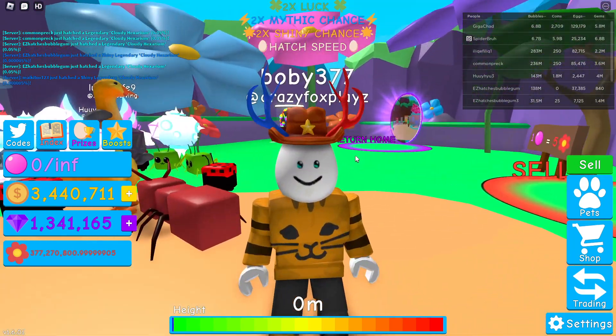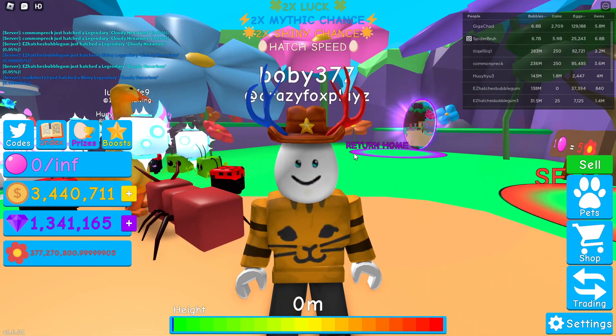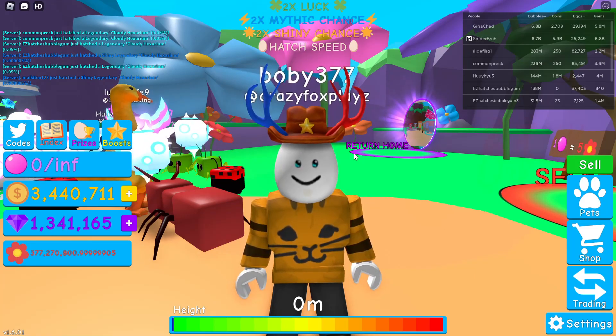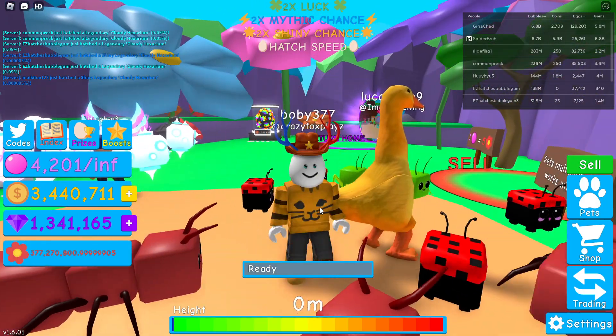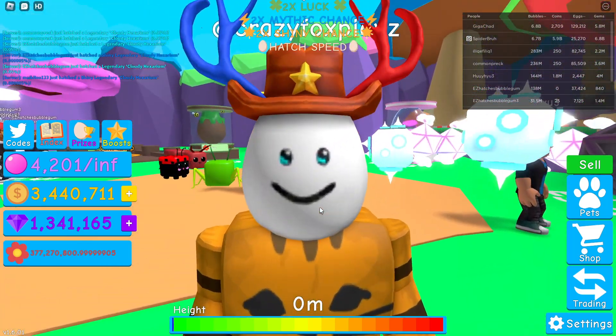Not only did they add a secret in every single egg, there are also custom eggs. This game uses BGS textures on old BGS pets, but it's also going to have its own content. A new update is coming out very soon which is going to be a pretty unique update with new eggs, instead of just retextured Bubblegum Simulator eggs.